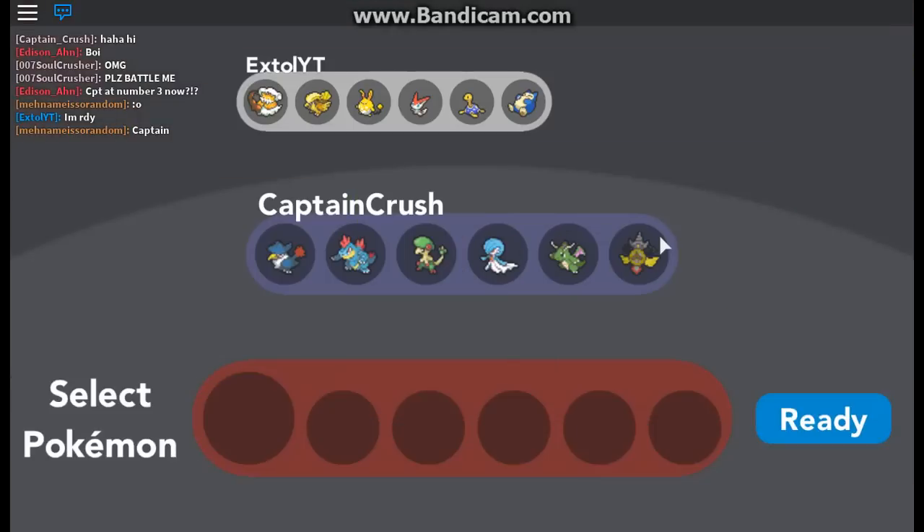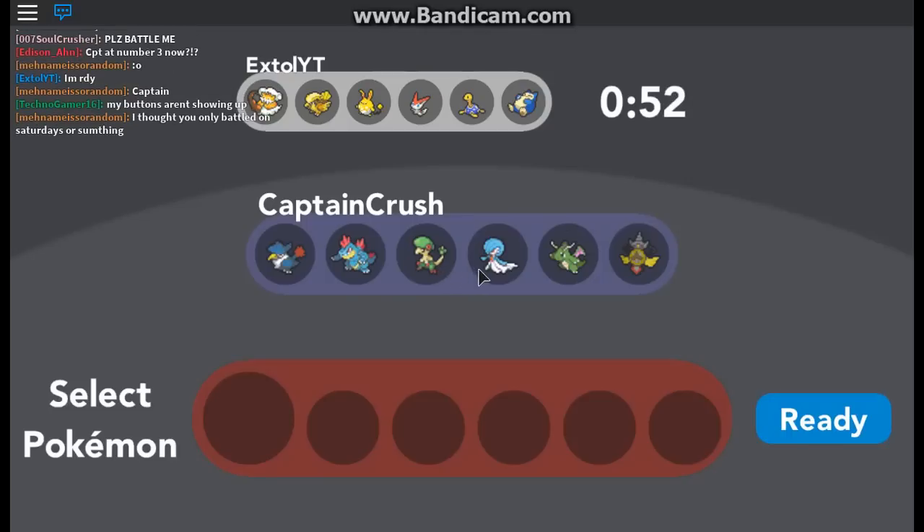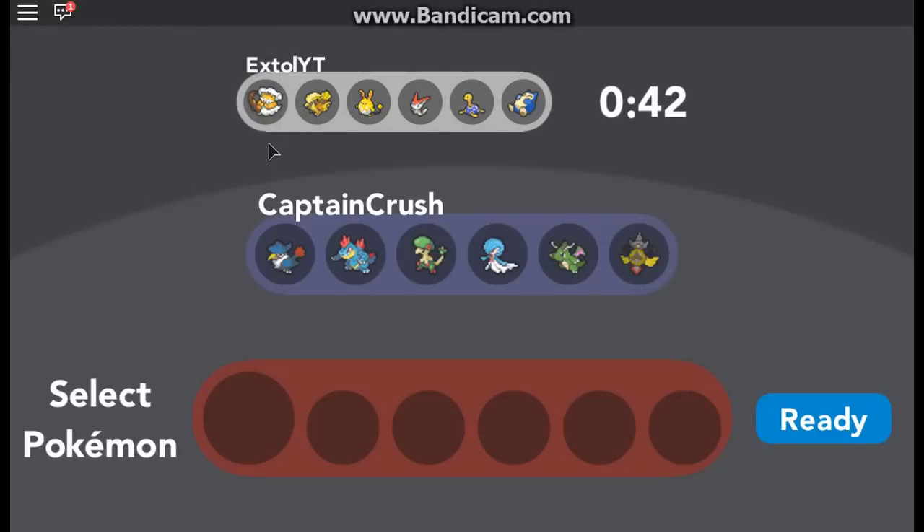This will be up on his channel. Nice team. So we're using a different team today. We have Honchcrow for Feraligatr, Breloom, our Shiny Mega Gardevoir, Shiny Dragon Knight, and Shiny AG Slash. So we'll see how this goes. Let's close chat. He has Shiny Landorus, Shiny Pidgeot, Shiny Azumarill, Shiny Victini, Shiny Shuckle, and I believe that's a Shiny Snorlax.